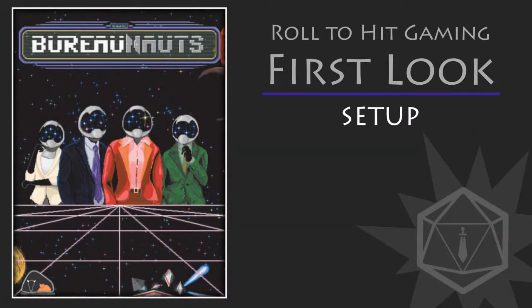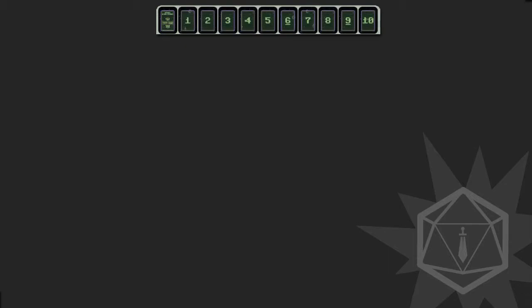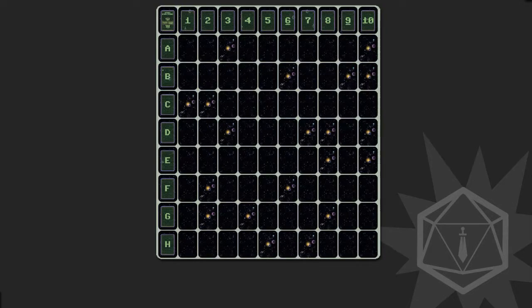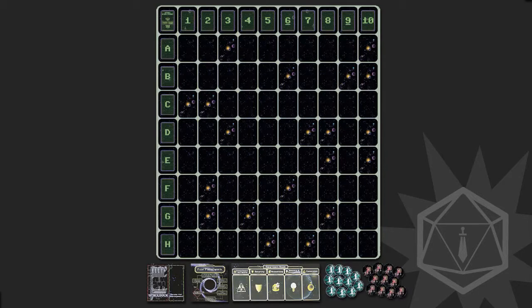First, we'll set up the borders for our space grid. Place the directions card on the table in the spot that will become the top left position. Then place the number cards 1–10 to the right of the directions card, forming a top row. Next, place the letter cards A–H in a column beneath the directions card as shown. Shuffle the 60 space and 20 solar system cards together and randomly place them face down in a grid, 8 rows by 10 columns, in the 80 spaces formed by the border. Place the paperwork, space dock, and department head boards and a supply of jelly and photon tokens near the space grid.